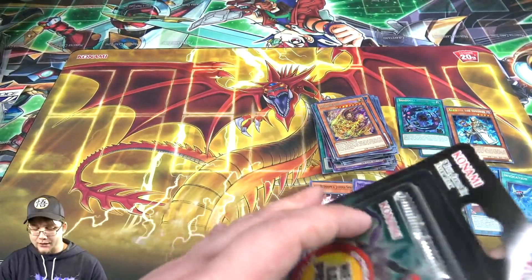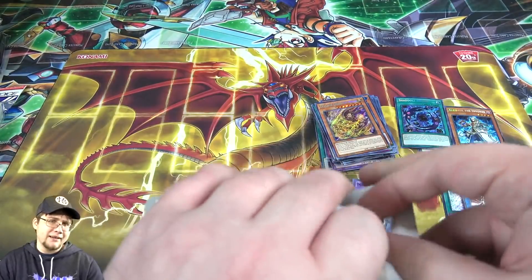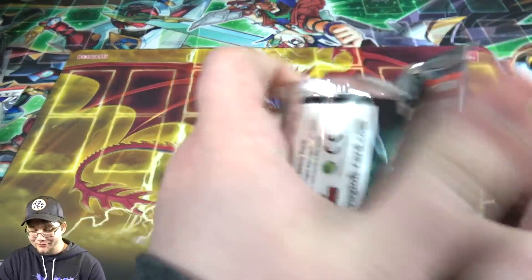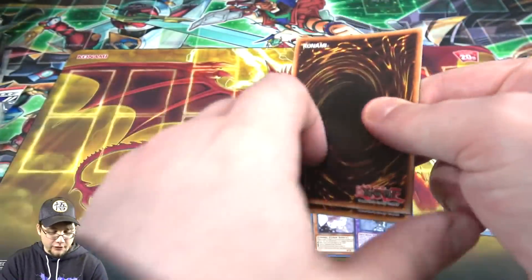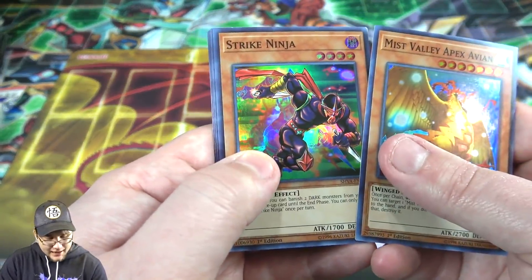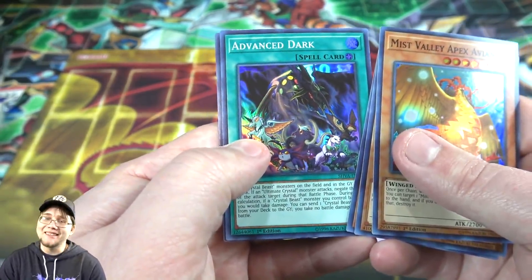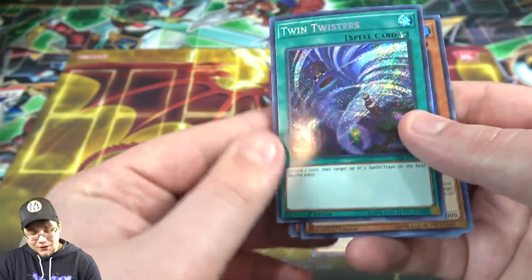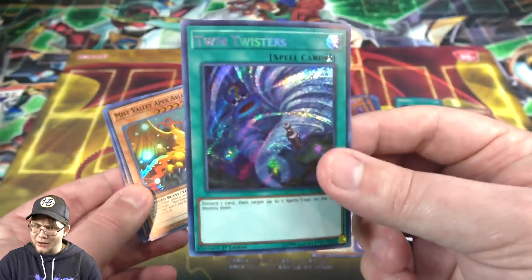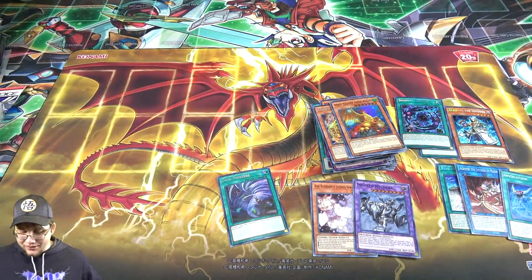And now this is officially the last pack. I'm sure it has Invocation and Alistair in it — right? That would be really cool. I wonder if that's ever happened to someone; it'd be like one of the best packs you could ever get. Apex Avion, Strike Ninja, Valkyrie, Advanced Art — I saw it was a spell card, I was hoping. And then we got Twin Twisters. That's another good one to end on. Twin Twisters — always useful. The secret is like $5 or something, so I'll definitely go with that. It's a cool looking card.